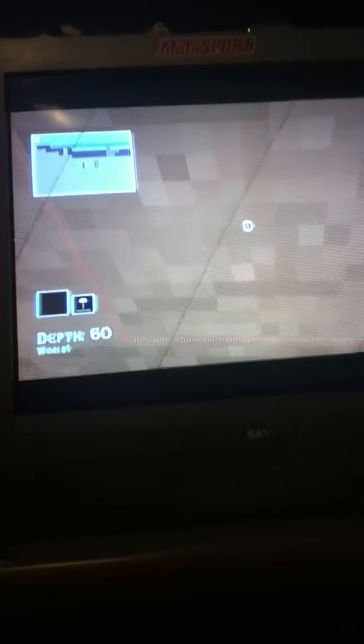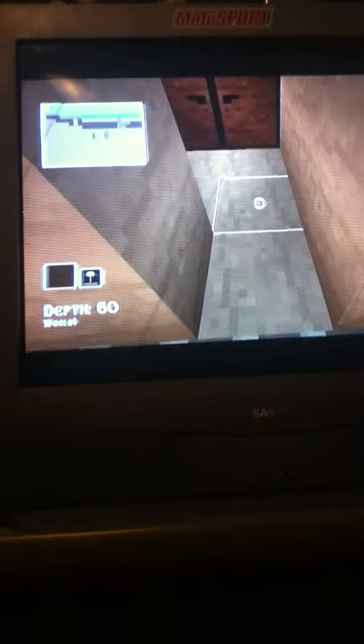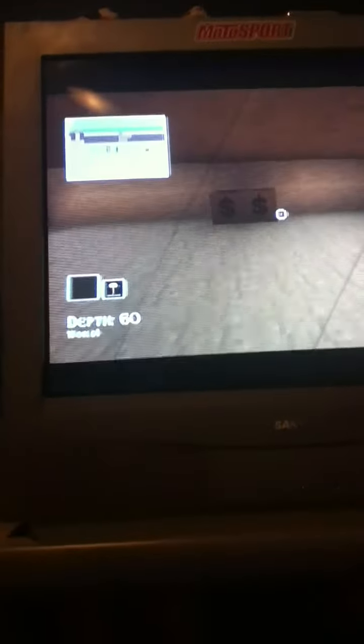You probably won't be able to see it on my map. But see, you destroy those and you're going to come through here. Now it just looks like some blank room. Well, you see these pillars? Destroy those and you've got a chest up there.